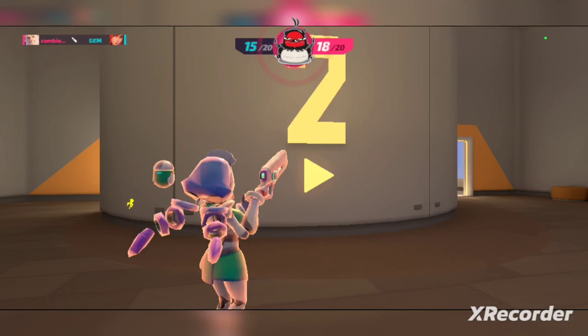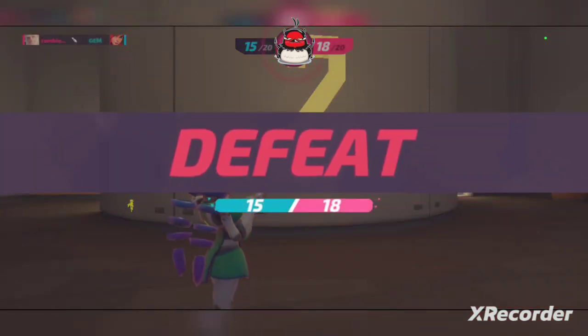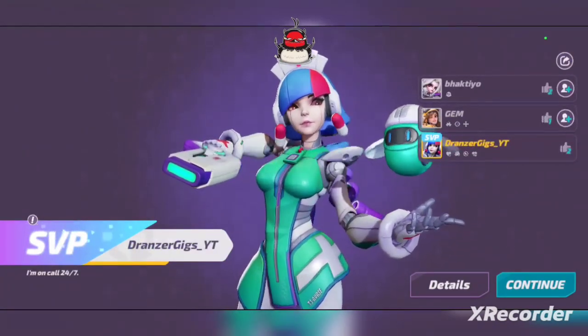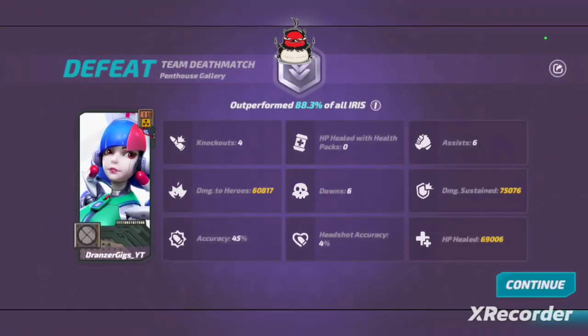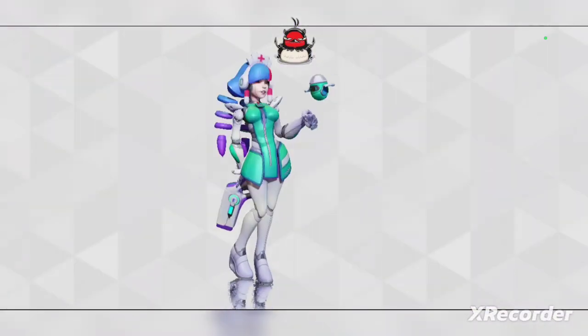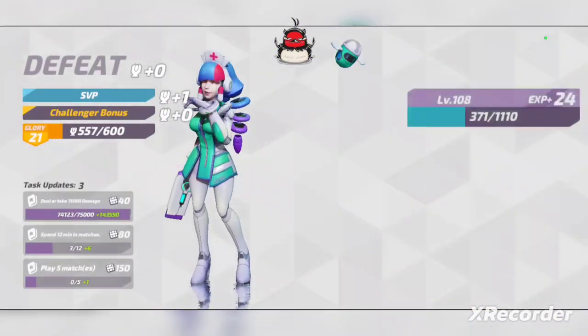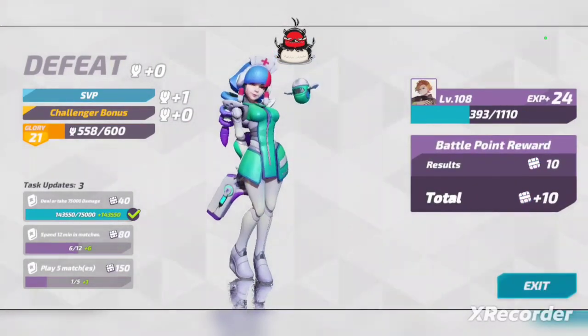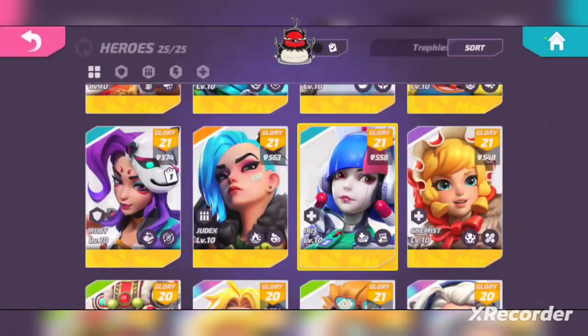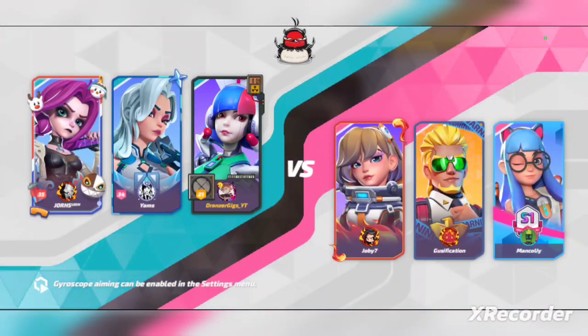I wasn't expecting us to win but we did a lot better than I thought we would. The Hua Ling — if she had been an average player we probably would have done a lot better, because she wouldn't have been able to headshot us as much. I also have some circuitry for the banner frame — I thought that was a good mesh with the cyborg theme. No challenger bonus, just an SVP, no big deal. We're going to hop into another game. This is a super cool skin, it's really underrated. I'm pretty sure it's actually an Epic, and even for an Epic it's super cool.